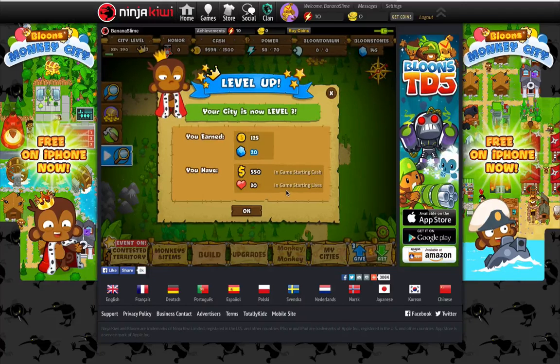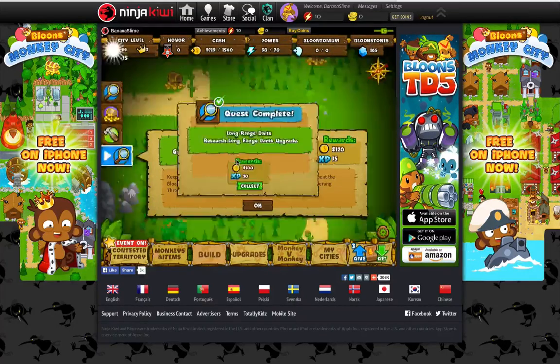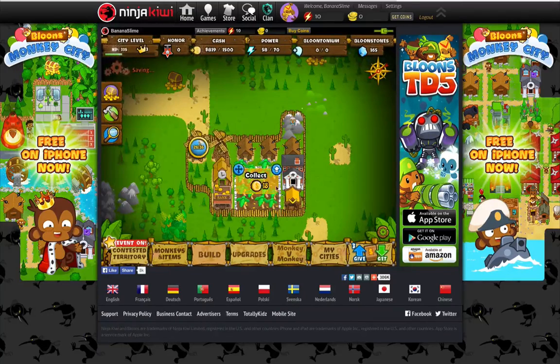Twenty more of those gems, one hundred twenty-five dollars. At the beginning of each round I have enough to place two of my monkey towers — almost enough to place all three of them. And my thirty lives, that's enough to be amazing. Better boomerangs. Quest complete — collect. Now I have boomerangs. I have three town halls.